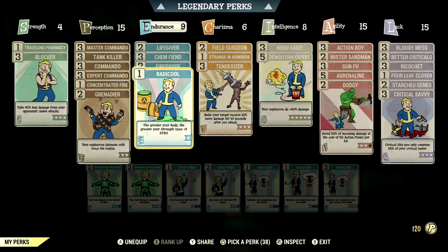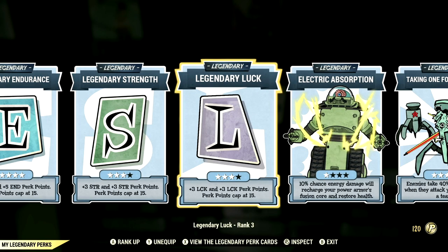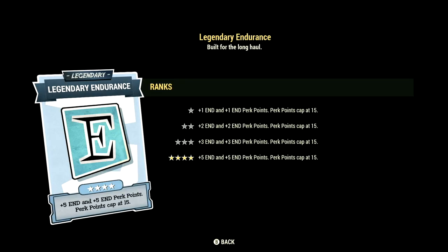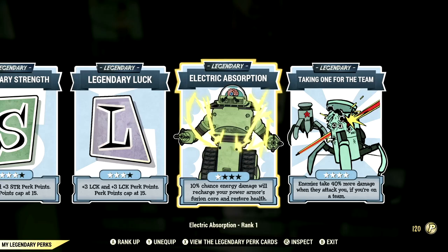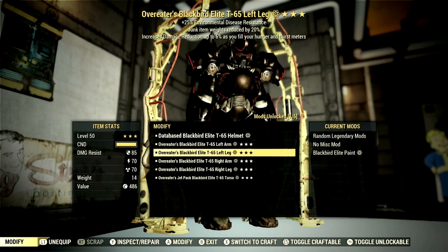This is the entire build I was using for the demonstrations, but if you just want to use the grenade launcher, all you need is the Demo Expert card to get the maximum damage out of it. Over the legendary perk cards, these are the legendary perk cards that make up our in-game build — starting off in Intelligence maxed out, Endurance maxed out, Strength at three stars, Luck at three stars, Electric Absorption at one star, and Taking One for the Team maxed out.